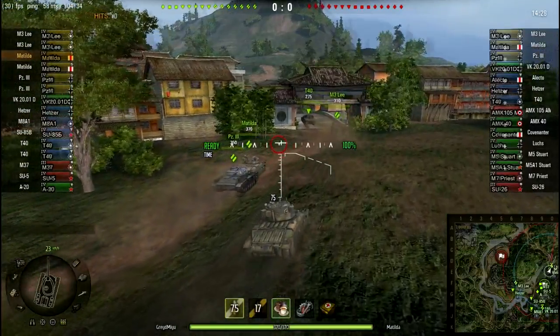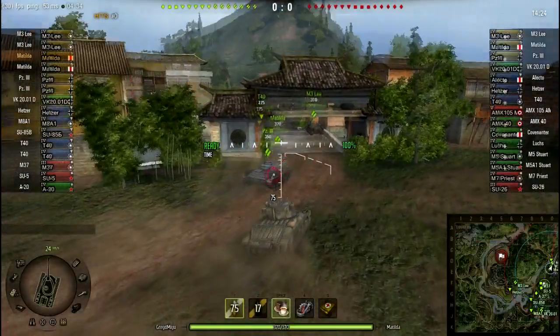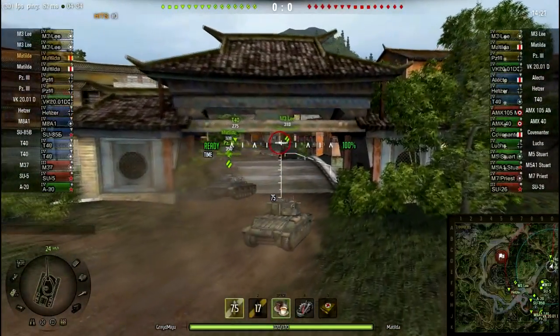This one, this is Pearl River. I am going north, mainly because at this tier, at this level, the Matilda is a heavy, and heavies run this route.